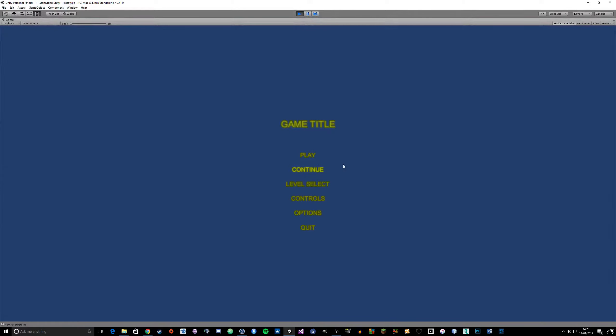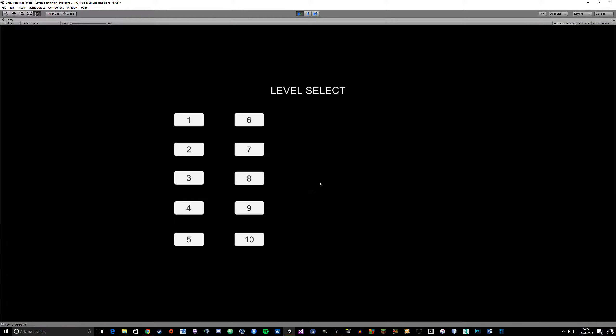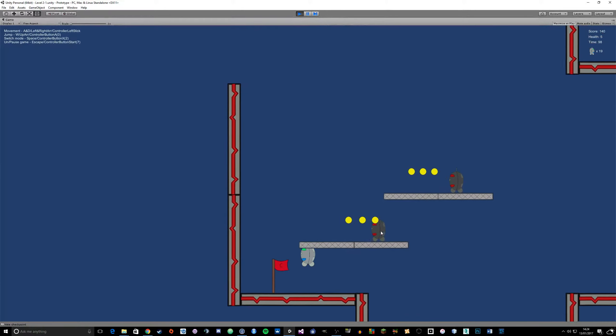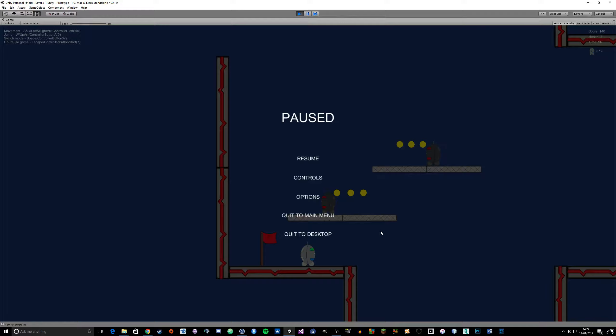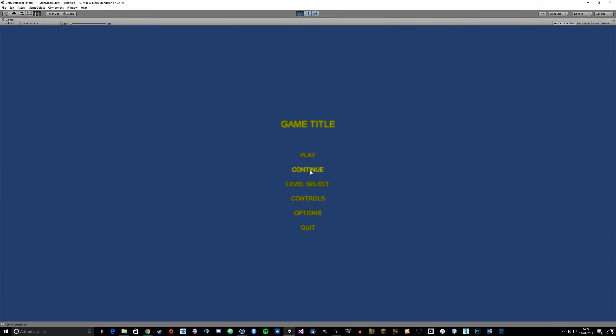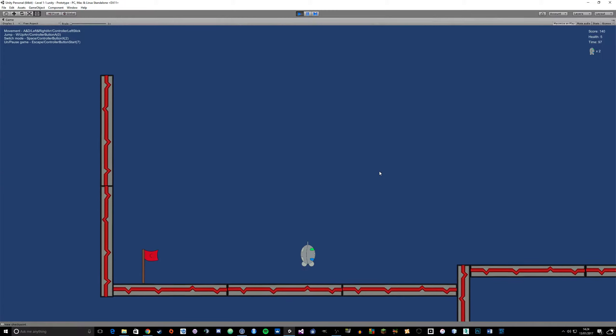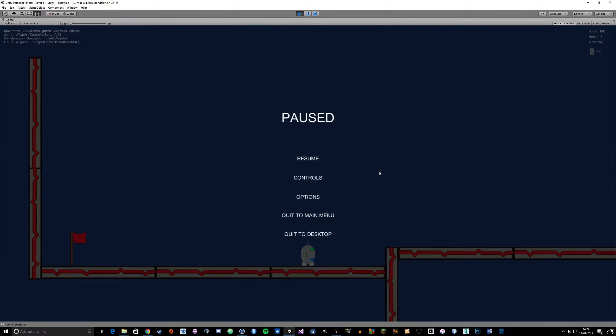So quit to main menu to show you the continue function - which is currently not working because, oh, timescale is equal to zero - that'll be why. I don't know why that's a thing - that was working earlier. Everything's breaking once I'm trying to tell everyone what I'm doing. I'll have to look at that later. I know exactly why that is - let's have a look at one of these scripts - time management. It'll be the pause menu script.